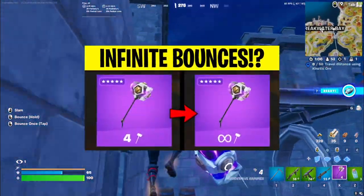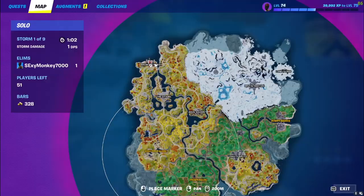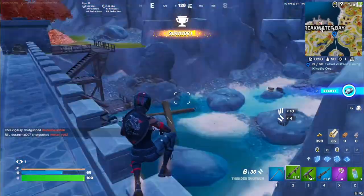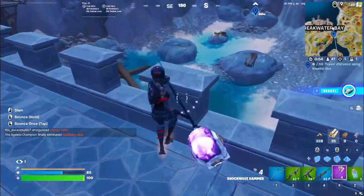There's this brand new infinite bounce glitch that you can do in Fortnite. All you need to do is head over to Breakwater Bay and get yourself a hammer. You don't want to go to the point I just marked — it's basically the very bottom of Breakwater Bay. It's the little bridge. That's where you want to go.